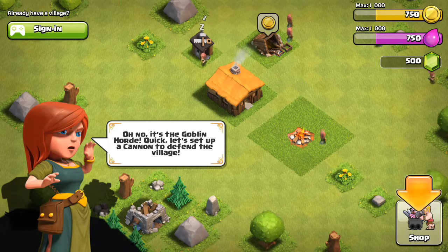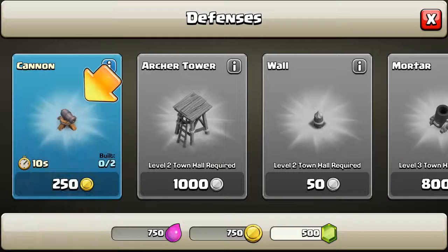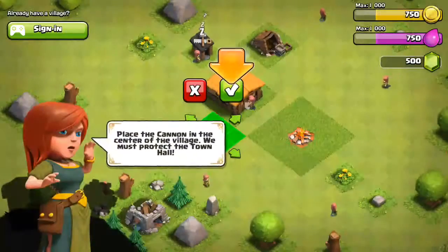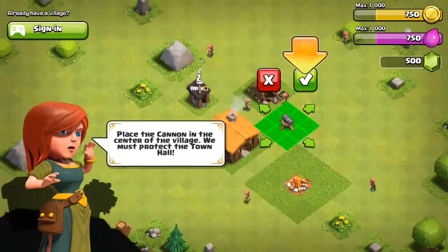Why do they have to be so mean to me? Anyways — oh no, this is the goblin horn. Look, let's place a cannon to defend the village. Okay, let's do it. Cannon! This is the center if I'm right. This should be the center.